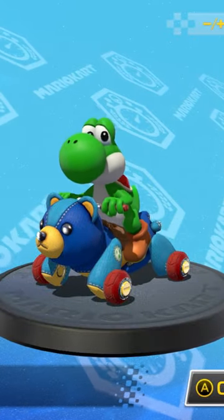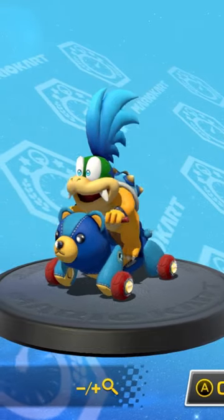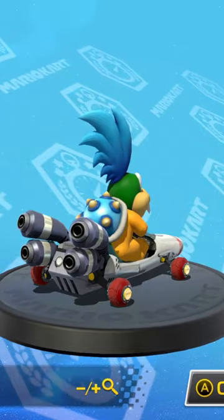Starting off with Yoshi — unfortunately, he has no polar opposites, so the closest we can get is Larry. And that's okay, because we can find an opposite to the Teddy Buggy. With high speed and low mini turbo, use the B Dasher.